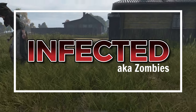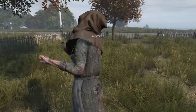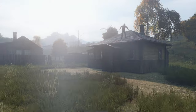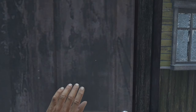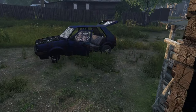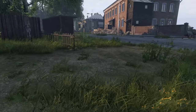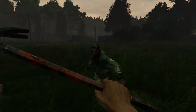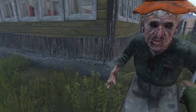In DayZ, encountering zombies is an inevitability when searching for essential resources. However, fighting them may not always be the best option, as engaging in combat can alert other zombies and players to your presence, potentially leading to your demise. As a new player, it's important to learn how to avoid zombies, and if needed, how to fight them efficiently. Pressing the C key to crouch can help you move more quietly. When a zombie attacks, simply walk backwards while blocking — this will stop the zombie from injuring you. When the zombie hits the ground with its arms, attack once or twice, then go back into defensive mode. Keep doing this until the zombie is defeated.